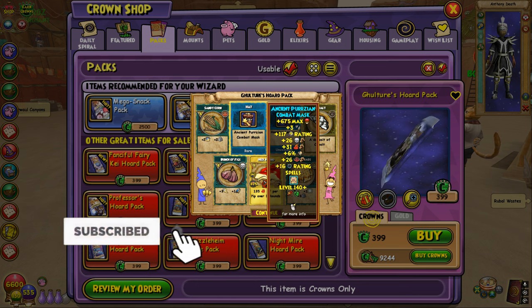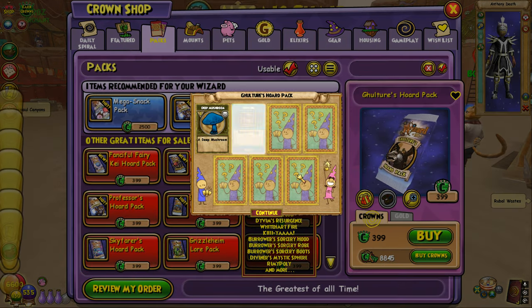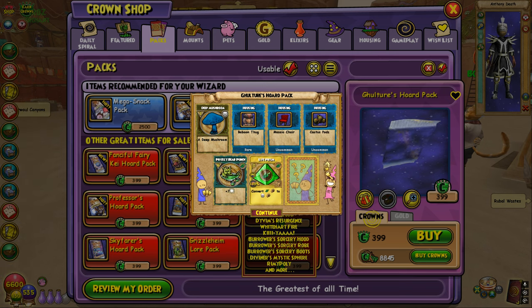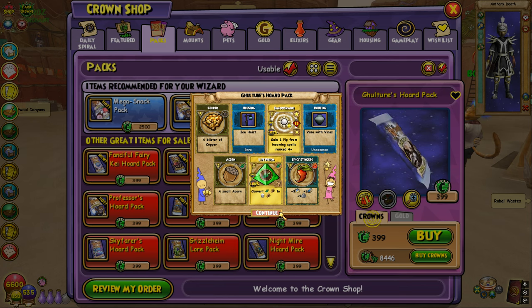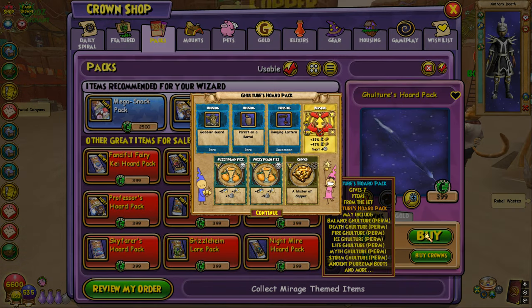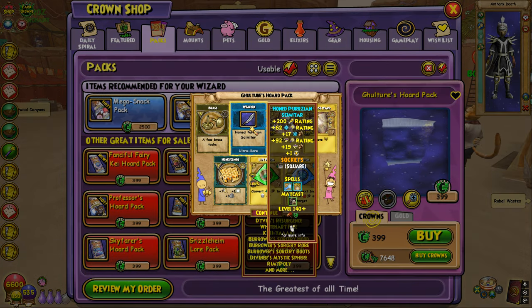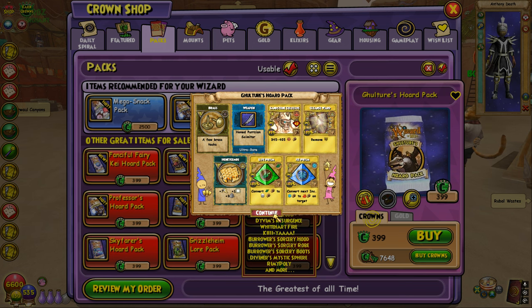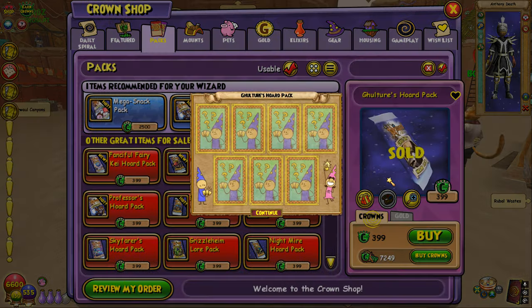Out of 25 packs I highly doubt getting a mount — we keep getting some gear, which is honestly pretty cool to see, but it feels like we're just not going to get anything. We got some flakes of iron, a Baboon Thug, nothing really great. Let's keep burning our crowns. If you guys want to see 50 packs, gotta drop a like — we gotta hit that 50 like goal.